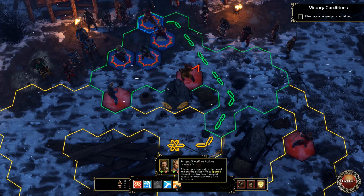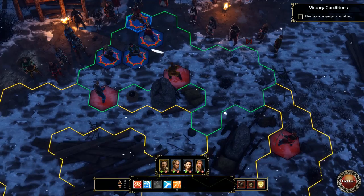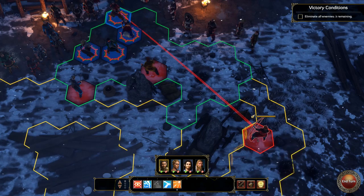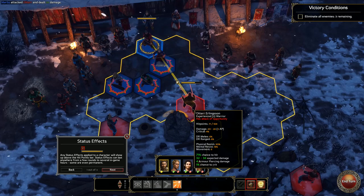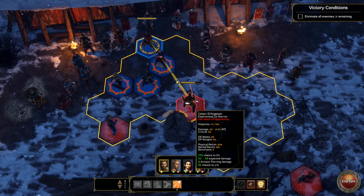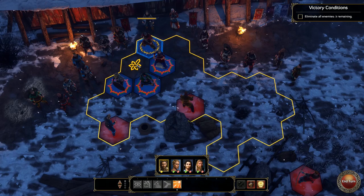We also have Ranging Shot — all enemies adjacent to the target hex get the free status effect Spotted, and ranged attacks versus that character have plus 25% accuracy. I'm just going to shoot these guys. We can see how much damage we'll do, how many action points it will cost, and we get full information. We can see we got 71% chance to hit. We can't hit this guy at all — 0%, so there's no point trying to shoot him. Any status effects applied to a character will show up above the hit points bar and can last anywhere from a few rounds to several in-game hours.